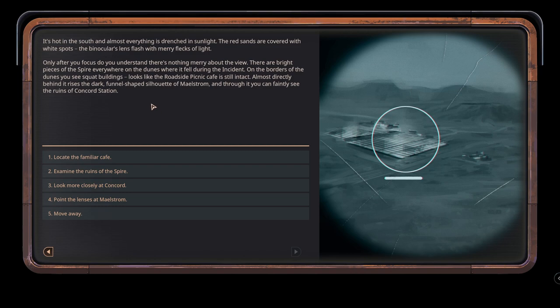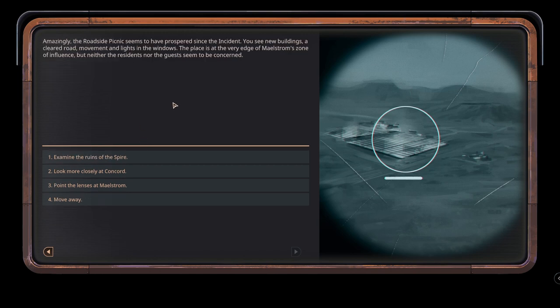On the borders of the dunes we see squat buildings - looks like the roadside picnic cafe is still intact. That's also good because that's where our stash is, our special box. Almost directly behind it rises the dark funnel-shaped silhouette of maelstrom, and through it we can faintly see the ruins of Concord Station. Amazingly, the roadside picnic seems to have prospered since the incident - new buildings, a cleared road, movement and lights in the windows. The place is at the very edge of maelstrom's zone of influence, but neither the residents nor the guests seem to be concerned.